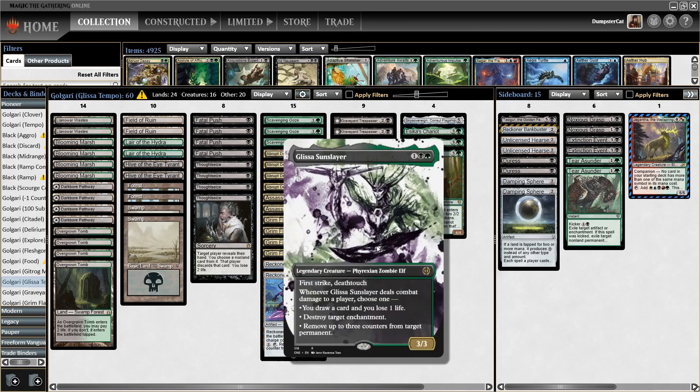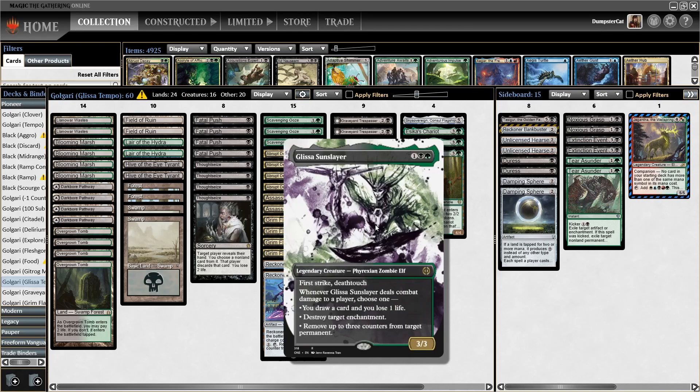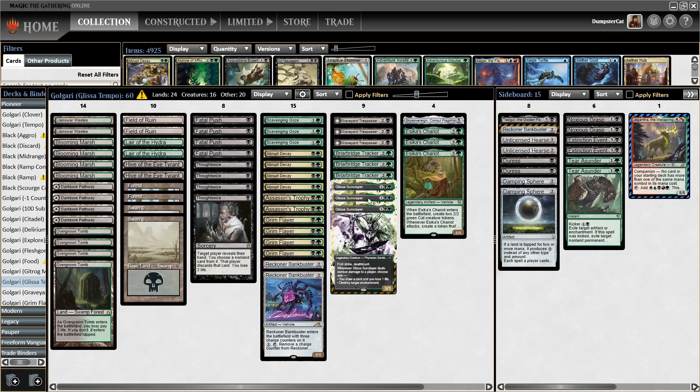Looking back at old BGX modern decks leveraging Liliana of the Veil, Tireless Tracker main deck, and cards like Dark Confidant to provide inevitability especially in the late game — I think Glissa is obviously not as powerful as those types of cards. And it's definitely not the healthiest mindset to be nostalgic and derive our deck from old past decks in different formats. However, I think theoretically, at least in the context of how mid-range is supposed to be played out in a match of magic, Glissa makes sense, especially in a style of deck that's a bit more aggressive. We have nine three-drop creatures, no Planeswalkers main deck, and four vehicles, so we want to be attacking, but we're still able to go further into the late game than my previous Gigantha builds.